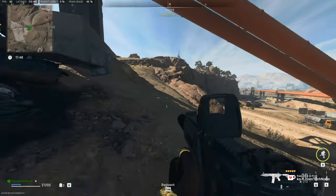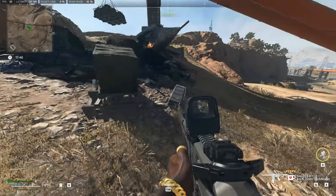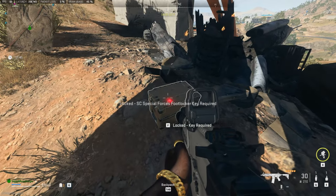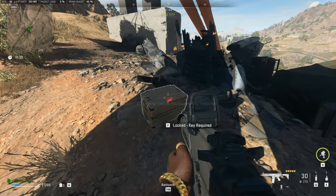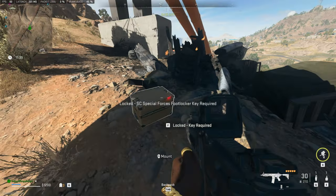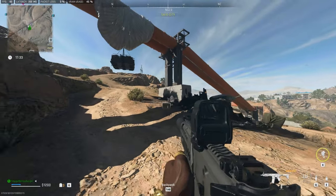When you get here, you'll find a car crash with a long case that's used in a mission, and around the back here, this white suitcase. This is the SC Special Forces Foot Locker, and you'll need the SC Special Forces Foot Locker key to get in here and get some loot.